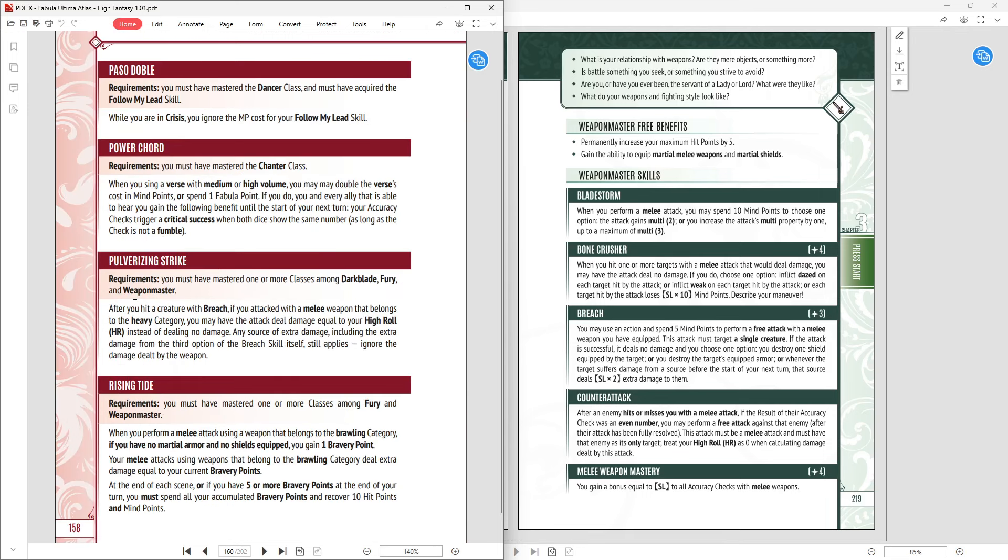Pulverizing Strike: after you hit a creature with Breach, if you attacked with a melee weapon that belongs to the heavy category, you may have the attack deal extra damage equal to your high roll instead of dealing no damage. Any source of extra damage, including the extra damage from the third option of Breach itself, still applies. If you regularly Breach, this deals more damage — sounds good on paper. But going back to Powerful Strike, that means all your attacks — even the ones without Breach — deal five or ten extra damage. It just doesn't make sense not to take Powerful Strike.